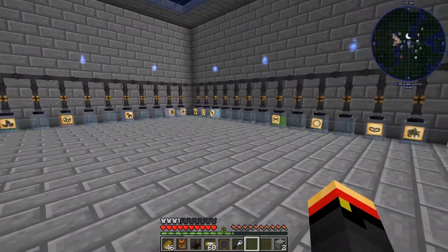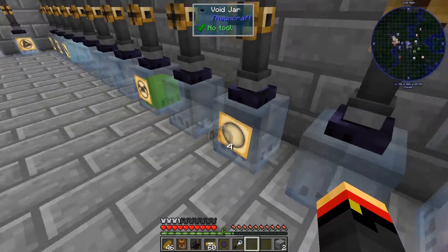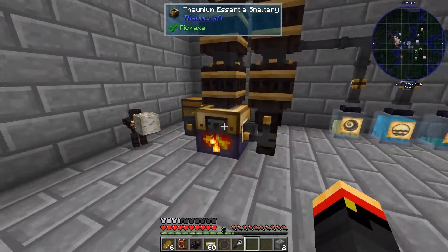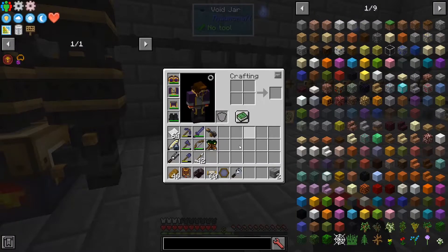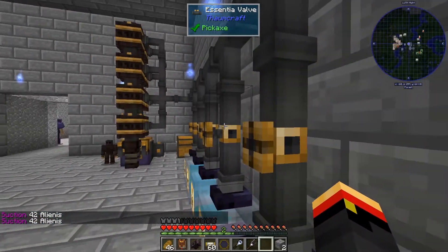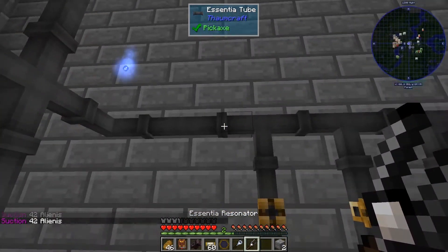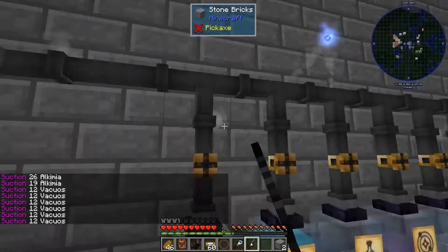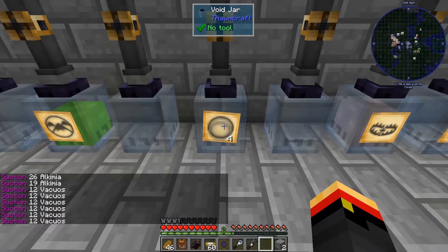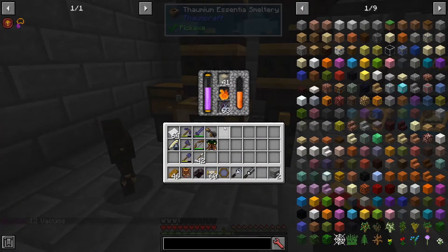The bowls have some vacuos on them, so I can go ahead and start pulling that out. Where's my resonator? Let's see what it's doing. I must have alienus on right now. Now I should be getting the vacuos — there it goes. And he's already chucked the silverwood in there too. He is very efficient at keeping this stocked for me at all times.